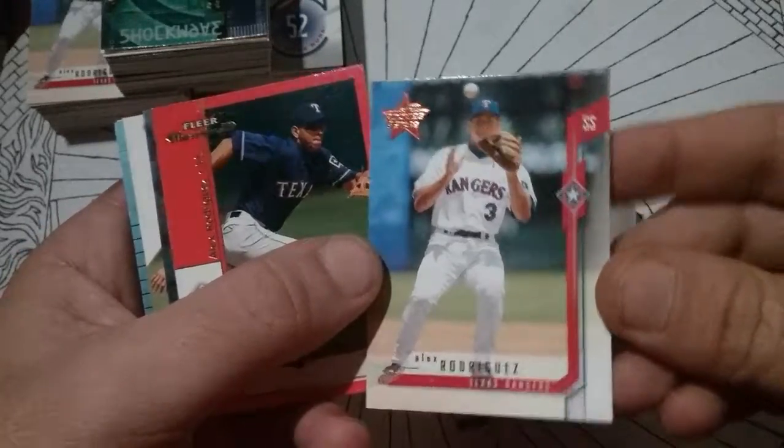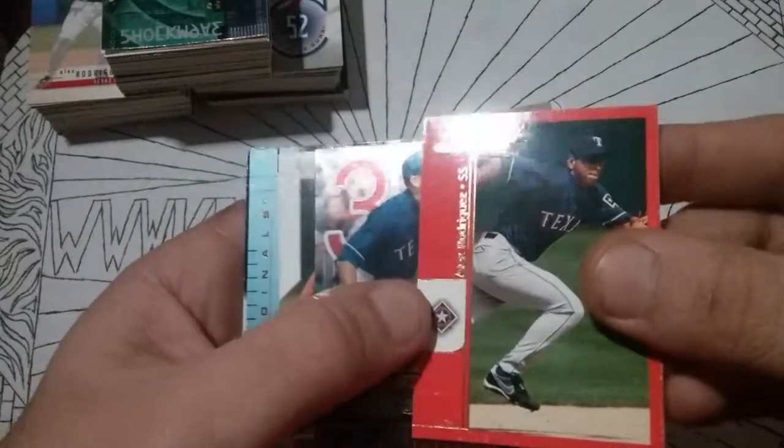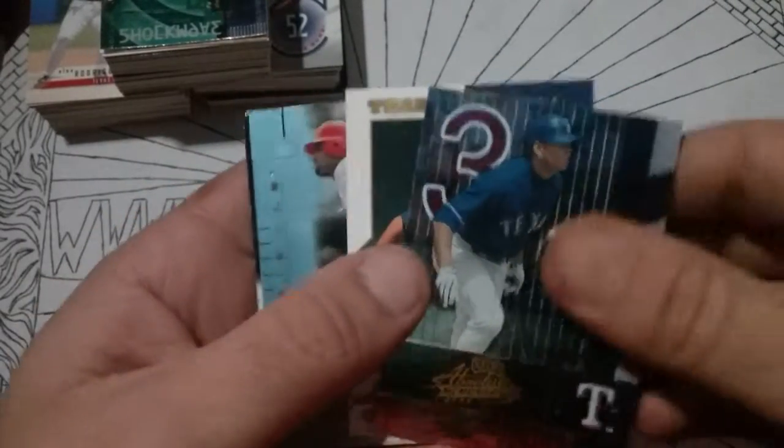Rookies and Stars — 2001. Fleer Maximum — got a good bit of rash on it. We'll put it in the trash bucket.